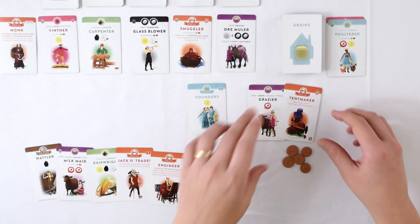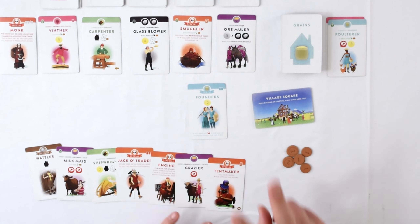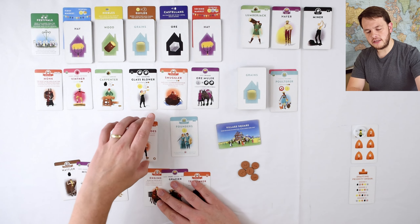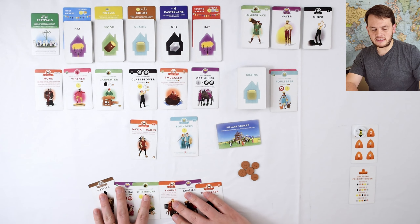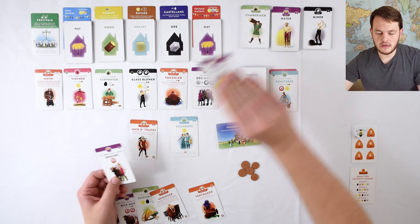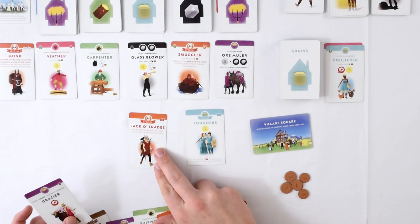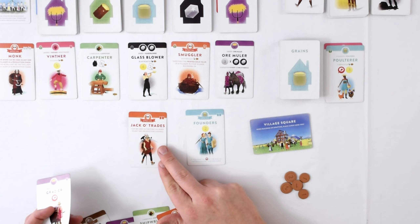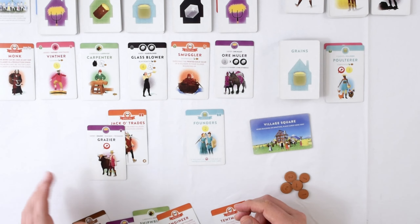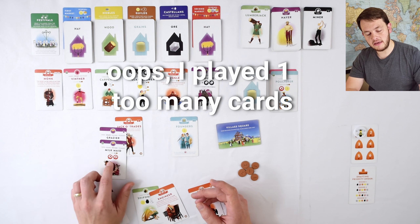I'm going to pick up the cards from the draft phase into my hand, and now I'm on to the build phase. I have two build actions right now. I'm going to start out by playing this Jack of All Trades — this person basically lets me make this a base villager. Typically if I want to play my grazer, I would have to get a hare, put the hare down, and put the grazer on top of that. But the Jack of All Trades lets me make this a basic villager, so it can be used as the first villager in a two-production chain. Here's my first villager — I'm going to put this grazer right here.